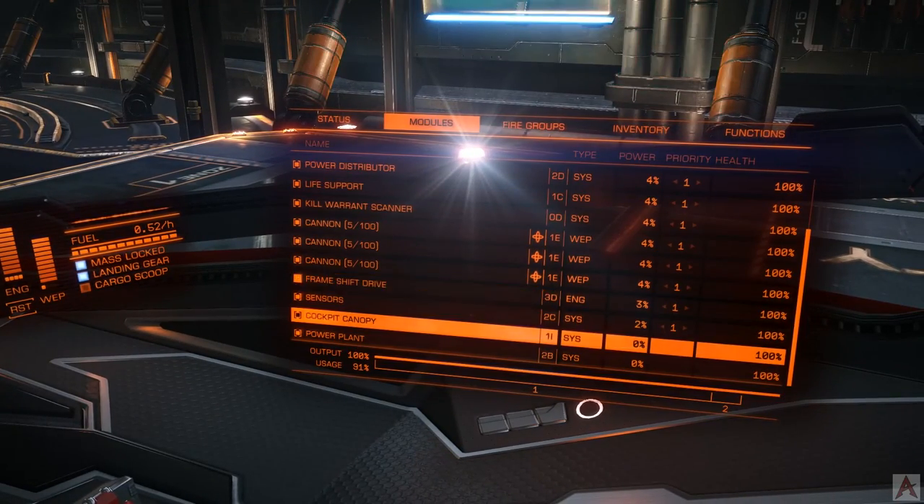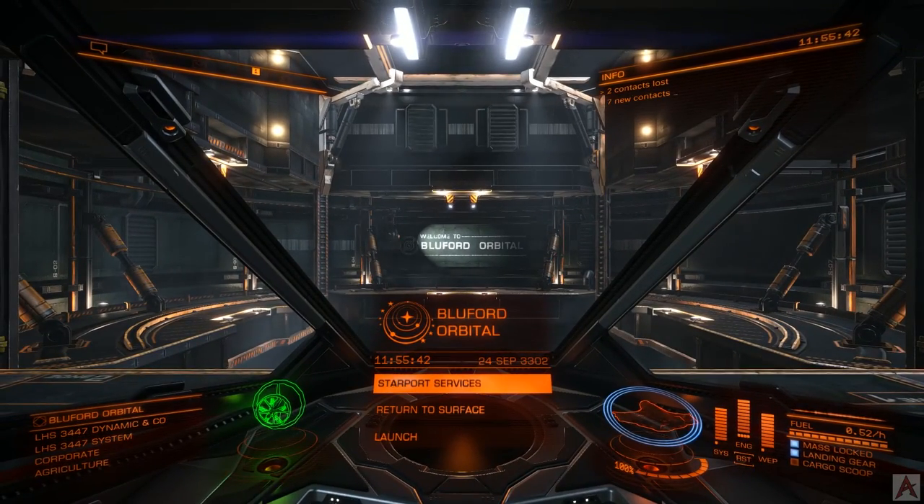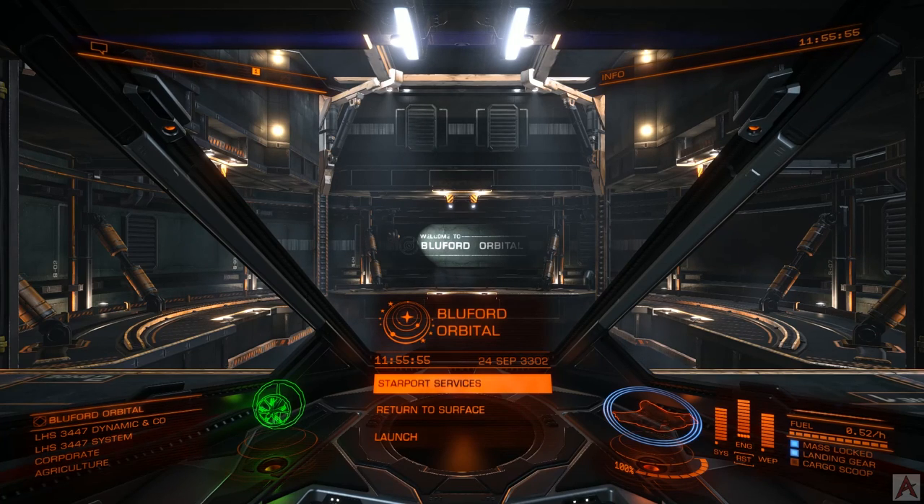Now we're pretty well off to the races — we have power to run everything with the hard points out. We'll leave the power settings the same way they were. I believe that's where we're going to end this video. Next one, we'll take a look at some other things around there, maybe go back out to the RES and play around with the instancing mechanic. But that's all for now — thanks again for joining, and I look forward to seeing you again soon.